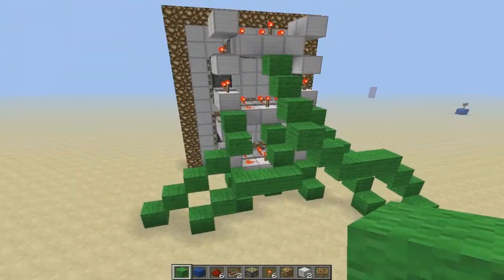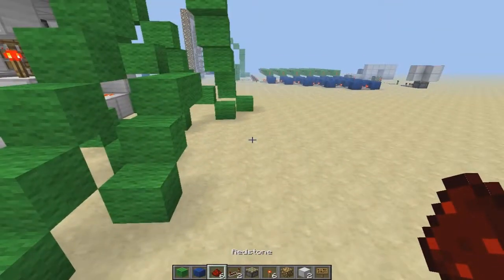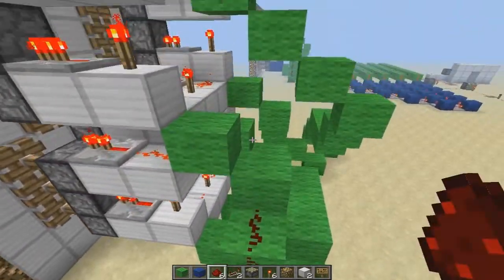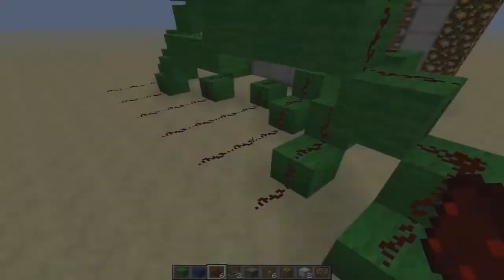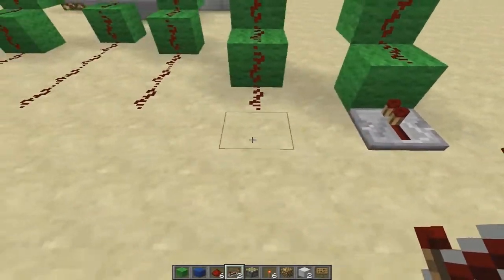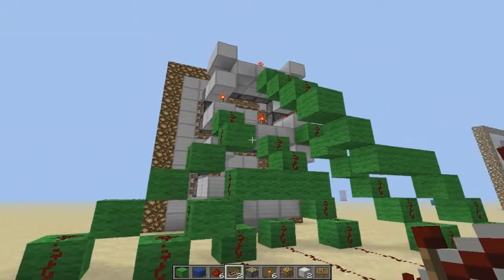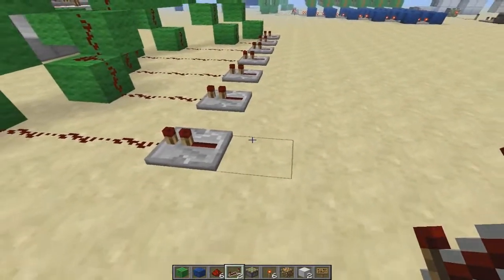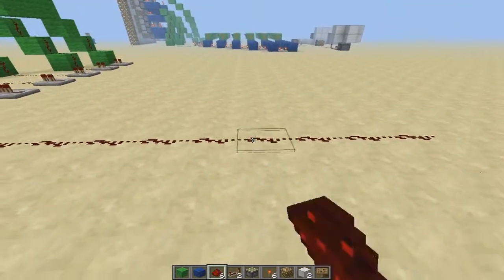Now that you've got your pathways down, it should look something like this. You just want to connect or lead the redstone up to the blocks. Now that you've got that done, you want to align repeaters along here facing in this direction. Then you want to continue redstone out — I believe it's like 12 blocks.